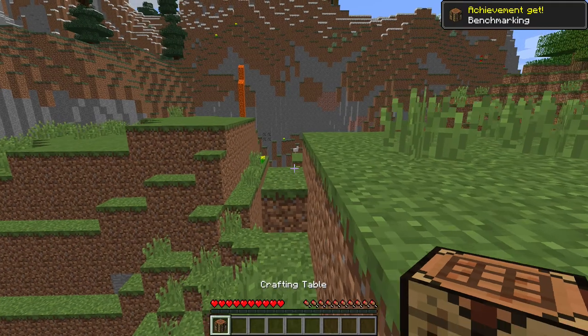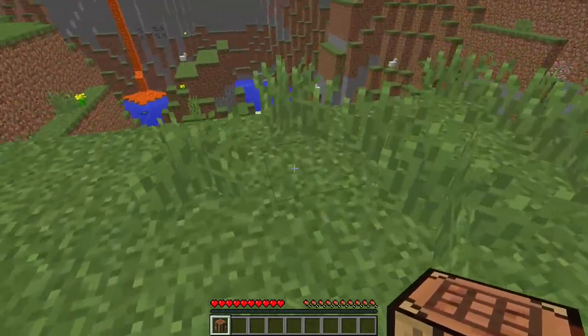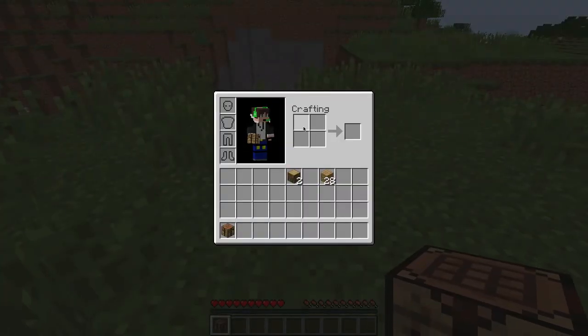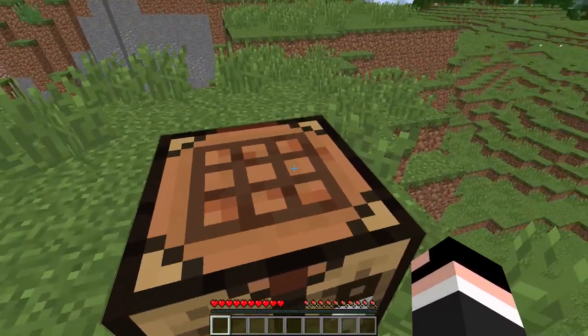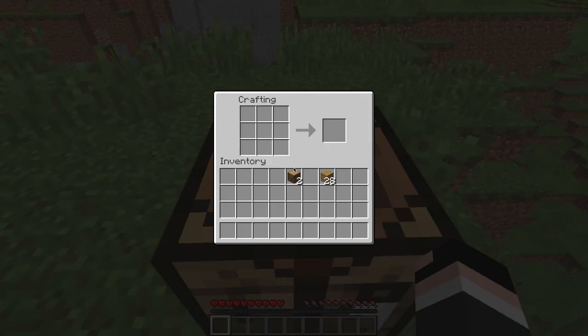A crafting table is something that you will actually need, because this little space — that's just what you start out with. As you can see, it has all these little slots. But if you right-click on the crafting table, it shows a way bigger grid. So what we want to do is take our oak planks and put a wood plank right here and a wood plank right here — and we get four sticks.